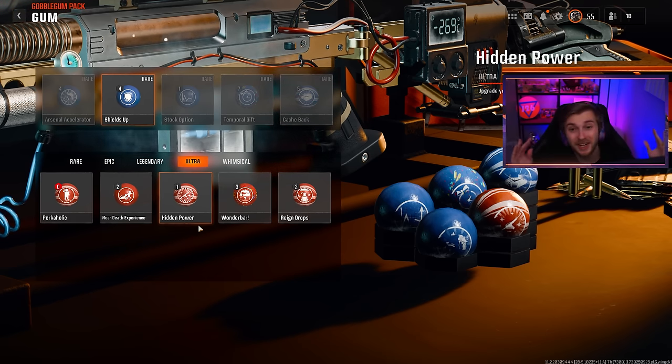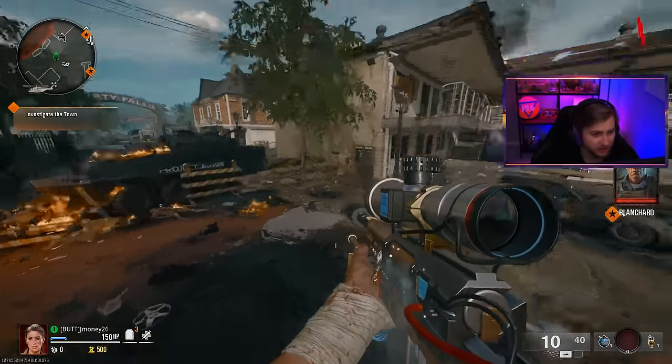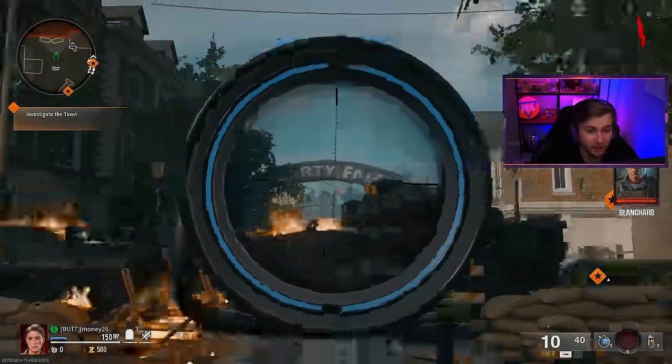There is also the gobble gum Hidden Power that'll allow you to upgrade your weapon's rarity all the way to legendary, which obviously gives you that nice damage boost immediately. We're going to go through this as if we don't have the gobble gum at all, but this is the gobble gum pack that I do recommend for this.